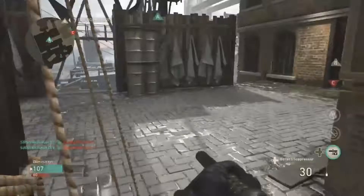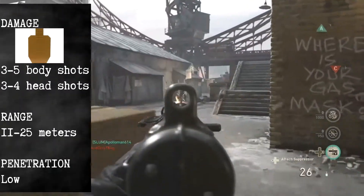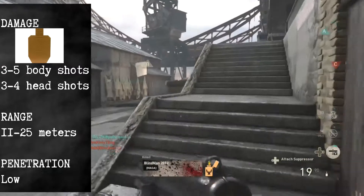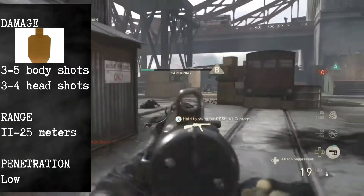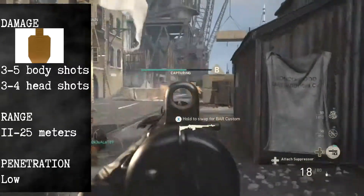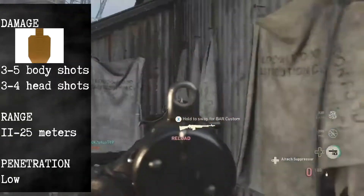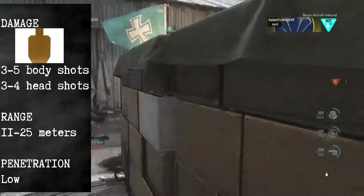The grease gun's damage is pretty high, albeit only at close range. You will kill within 3 shots up close within 11 meters, and then past 25 meters it's going to be up to 5 shots to kill. Your head multiplier is the same as other guns at 1.1, which means you're going to need 3 to 4 headshots depending on the range.